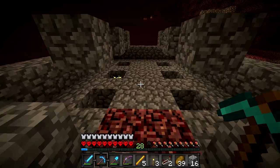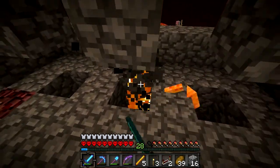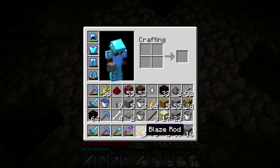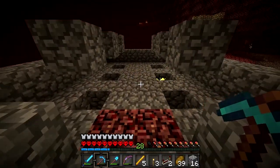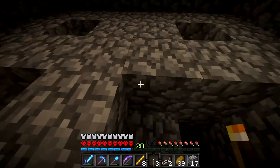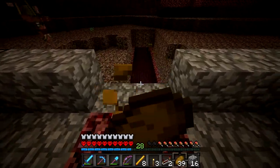I'm at my blaze spawner. This is the setup I've got going at the moment — basically they spawn in here and I can just kill them and they drop their blaze rods. I jump down and pick them up. I've actually got one stack of 64 and a few more. I'll probably camp here until I get at least two stacks. It is pretty effective, especially with this sword. I can occasionally get three drops because I've got Looting II.